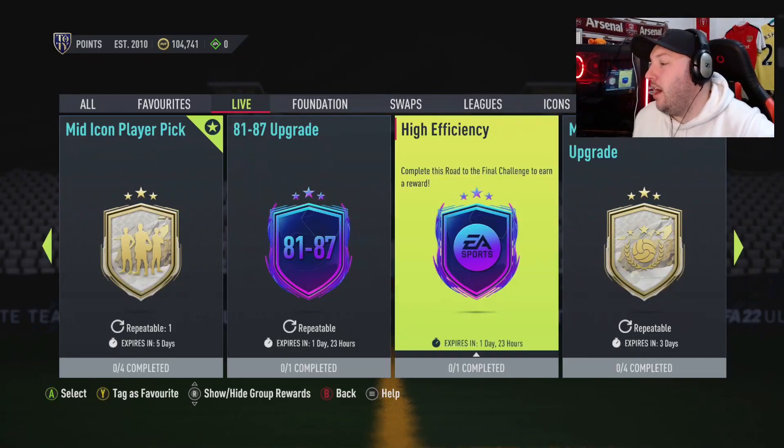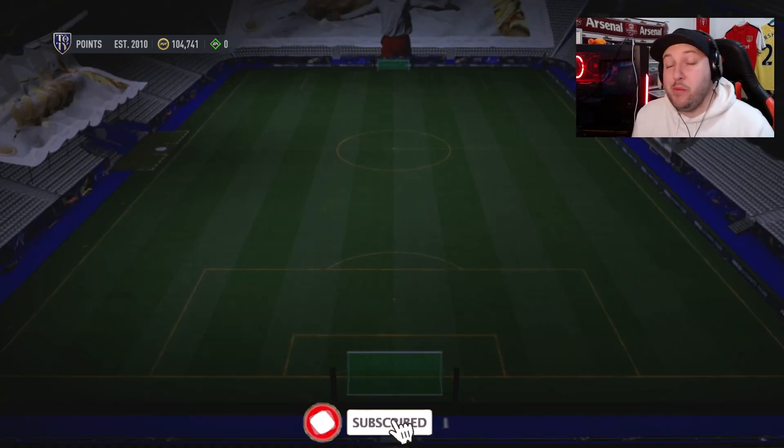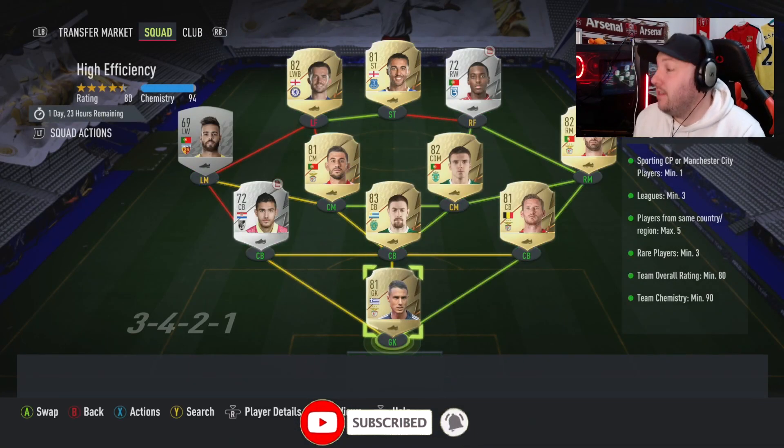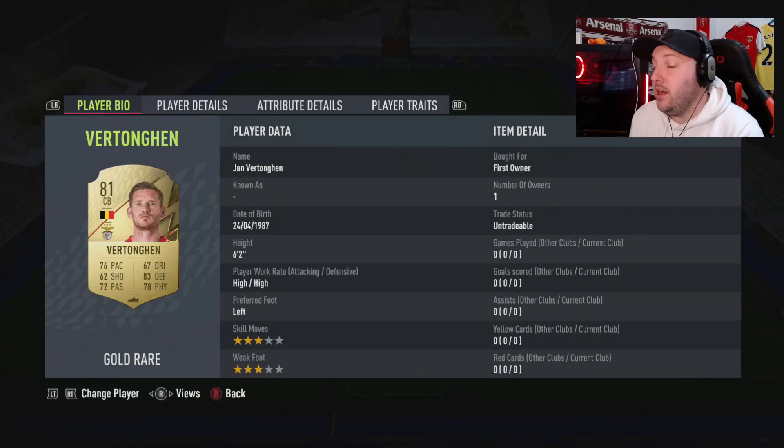We've got the daily SBC, the High Efficiency — it is complete. The rogue to the final challenge to earn a reward gets us a premium gold players pack. It's a little bit difficult, so what I had to do is make some things here. We've gone for the Portuguese goalkeeper for the league of Portugal.